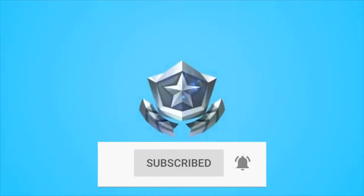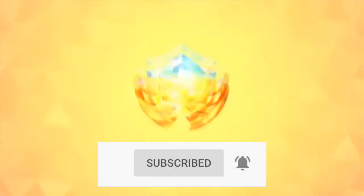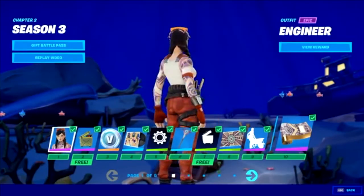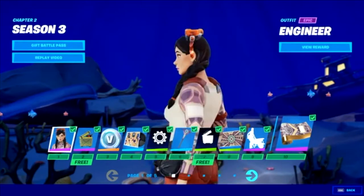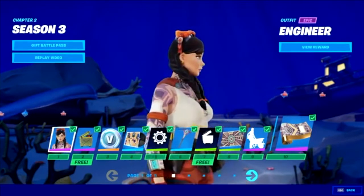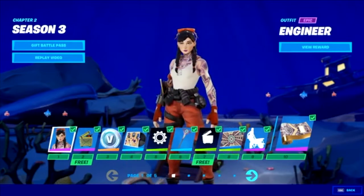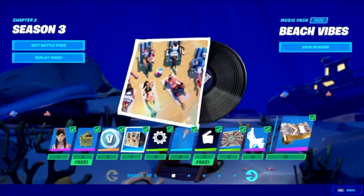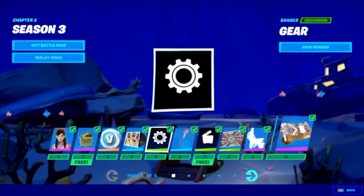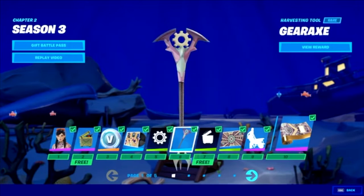At tier number one we have the Engineer, who is supposed to be Midas's sister. She appeared in some loading screen — maybe something in the item shop, I'm not exactly sure — but she looks like a pretty solid skin. Then we have the Toolbox, which is pretty nice, like an ammo box. In the background you can hear this new song called Beach Vibes that they're gonna have in the lobby — it's a pretty good track, they should add that to the season three battle pass.